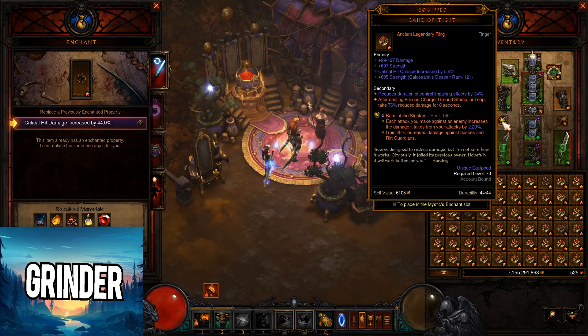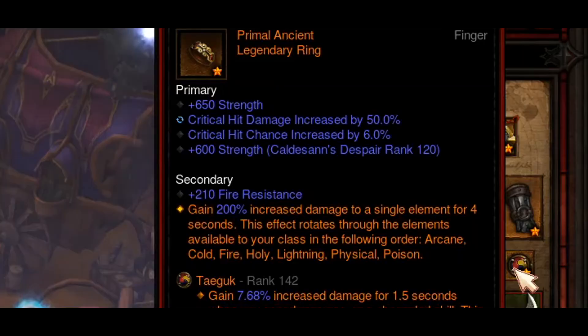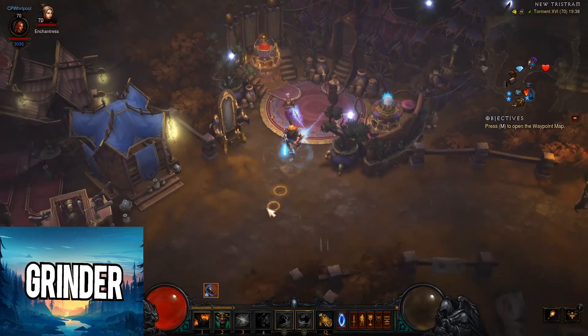Unfortunately I didn't hit what I'm looking for. But I'm really excited about the next video because I already have two primal unidentified Convection of Elements in the stash. So the next video I'm really hoping to get a proper, proper Convection of Elements — with the strength, and that affix I'm hoping for. And then I'm just gonna reroll the strength to get the pure damage or maybe area damage. So we will see about that. I think I just covered everything right now. I hope you guys like it and I'll see you in the next one. Take care.